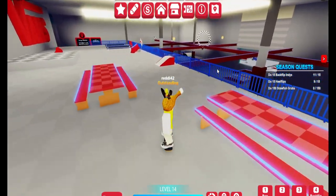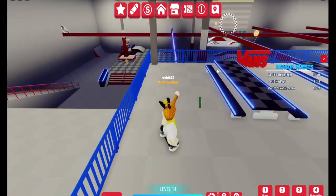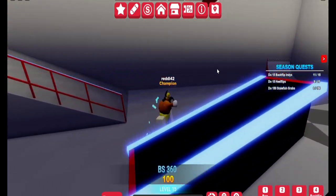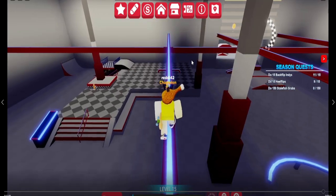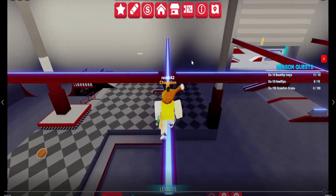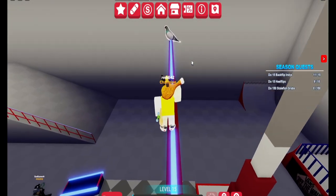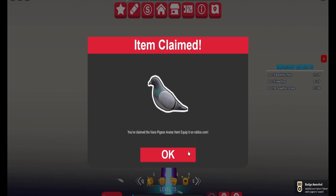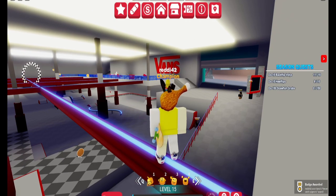The last pigeon is in the scaffolding of the green building. If you're not great at this, it's best to hop off your skateboard and just walk along the line — that's much easier than using your skateboard. Once you get it, you get the hat added to your inventory along with a pigeon avatar shoulder pet.